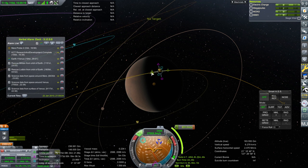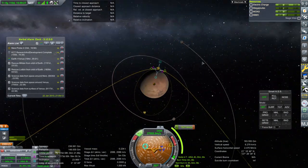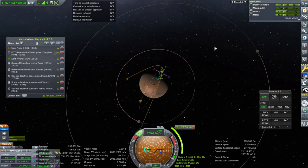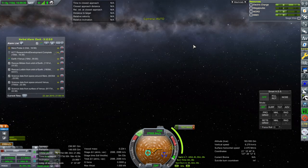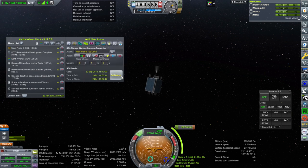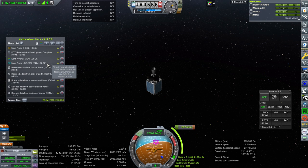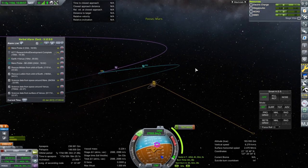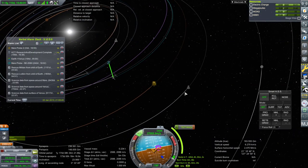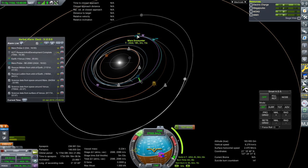Looks like we've got 2,000 delta-V to work with for orbit capture. That's already 1,000 for the initial burn. I think a loose orbit will be fine, and we can lift the periapsis up afterwards. This is looking pretty good. Now let's deal with Mars Probe 2 and make sure we get the SOI change alarm. That's after the Venus transfer window though - later than I wanted. How did we end up arriving so late? I had plotted for an earlier encounter.